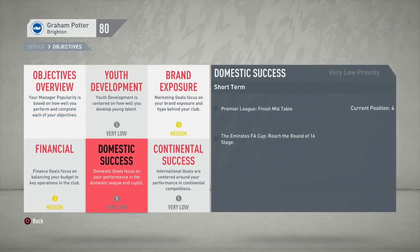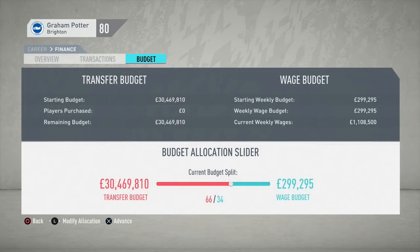In today's episode of Who To Sign For, we're going to return to England and the Premier League and take a look at Brighton and Hove Albion. That's Graham Potter's side, who this season have done okay, and in the game are a four-star team starting off with a wage budget of around £35 to £37 million after alteration.